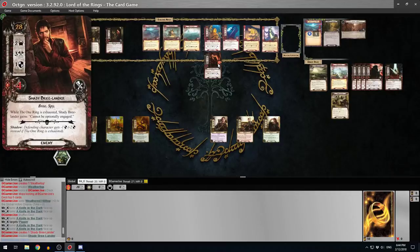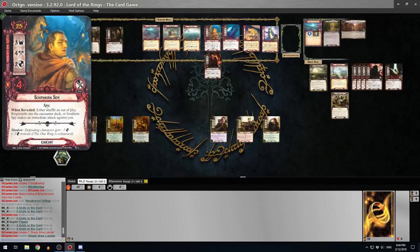The Shady Breelander - while the One Ring is exhausted, he gains 'cannot be optionally engaged.' I don't remember that being a problem. But the new guy they've replaced him with, the Southern Spy, he is bad. He's got a when-revealed effect: either shuffle an out-of-play Ringwraith into the encounter deck, or Southern Spy makes an immediate attack against you. He hits for four, so he can easily kill a chump. It can be a difficult decision.